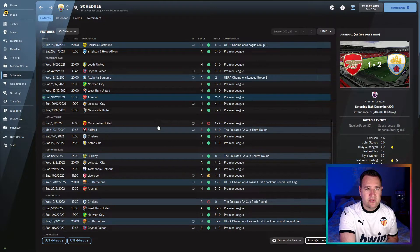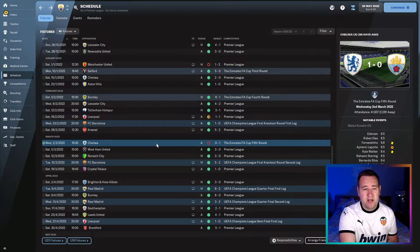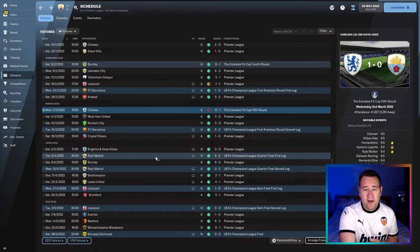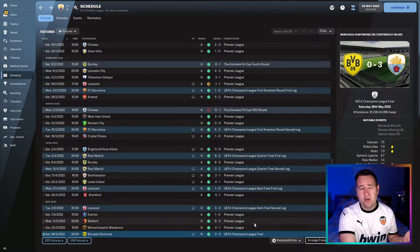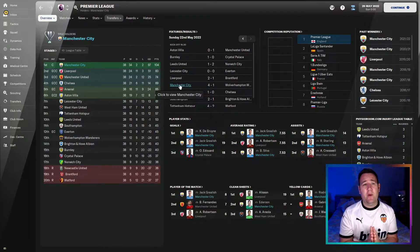Going through some results: 2-1 against Arsenal, 3-1 against Tottenham, 5-2 against Arsenal. They did lose against Chelsea in the FA Cup fifth round. Beat Barcelona in the first round knockout 5-2, then beat Real Madrid 6-2 and 3-2, beat Liverpool in the Champions League semi-final 1-0 and 3-0. Then Borussia Dortmund in the final 3-0 — nice and comfortable. A fantastic tactic with Man City. Definitely already won the tryout even if it doesn't finish top of the table — 104 points, winning the Champions League, a really really good tactic.